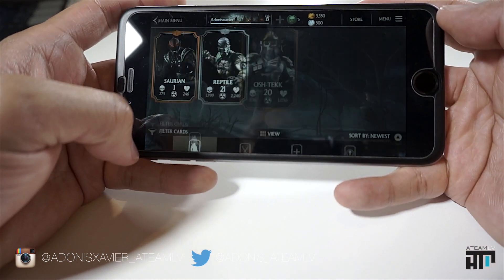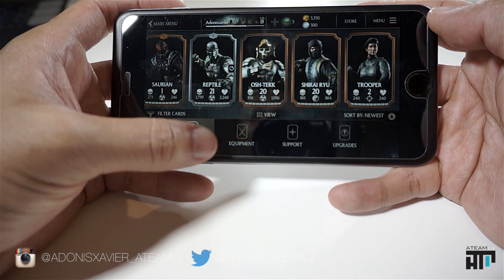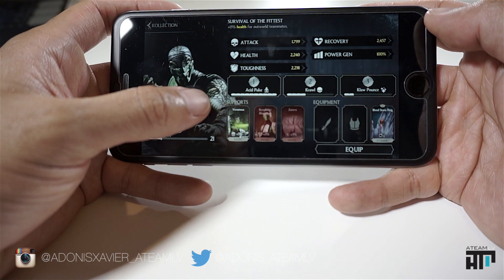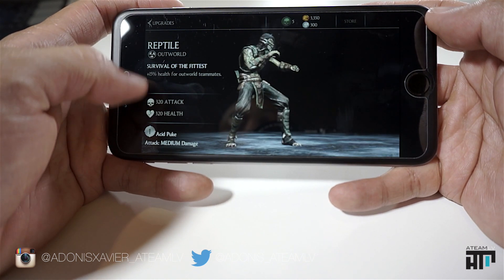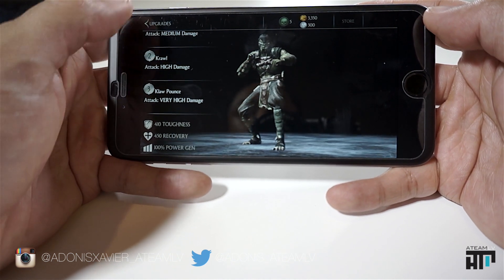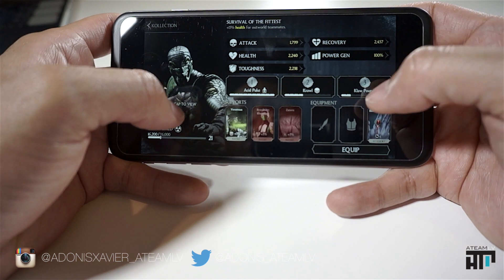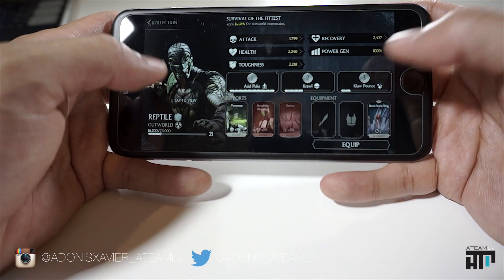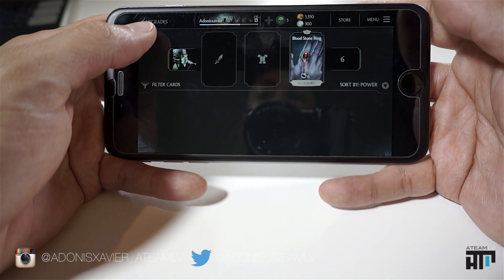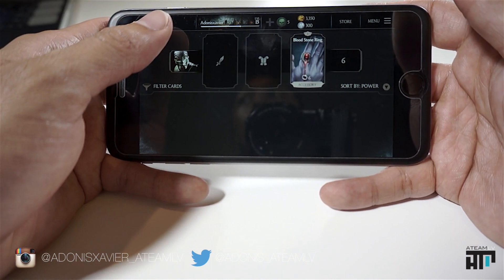Under Collection, it shows the characters I actually have — they're like playing cards with stats. Reptile is my favorite that I'm using right now. You can see his mini stats and his special moves: Acid Puke, Crawl, and Claw Pounce. You also have equipment that you can equip to your character for little power boosts — if you purchase them or gain them through certain challenges.